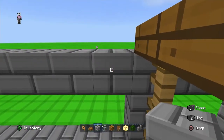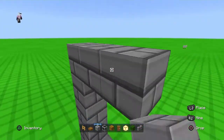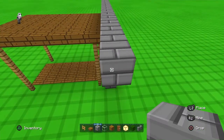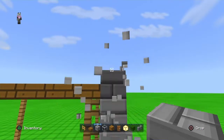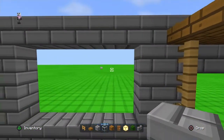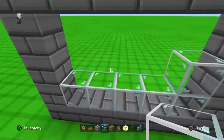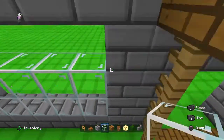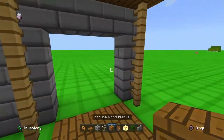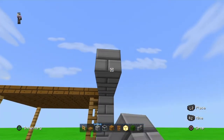This part you're going to count five blocks high. Then if you want, you can just fill this in with your glass, just like that. Then do the exact same thing on the other side: one, two, three.